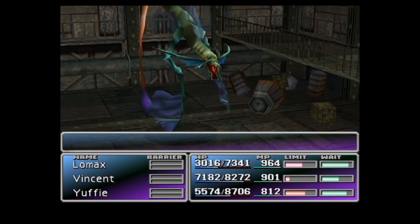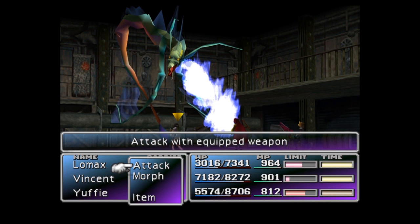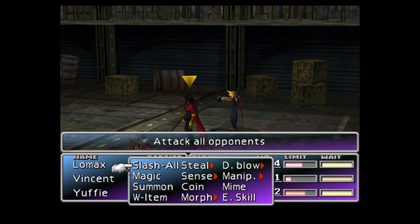The only creature that can be morphed into a mind source is the Serpent. Similarly, the only creature that can be morphed into a magic source on disc three is the Unknown 3. Both of these creatures only appear by themselves, which is why magic sources and mind sources can't be duplicated using this method.